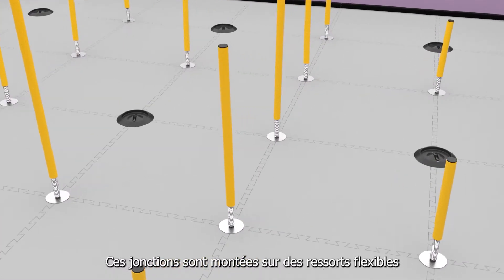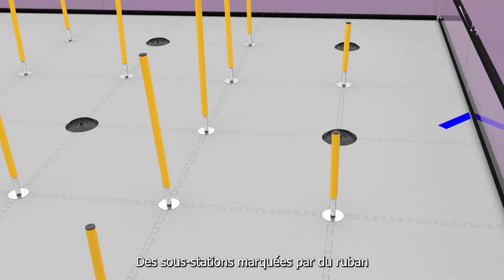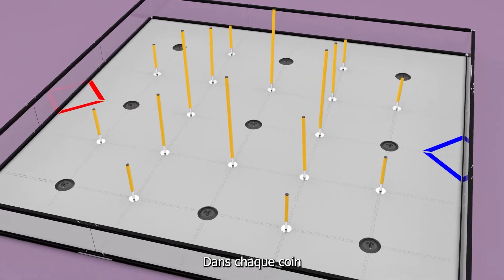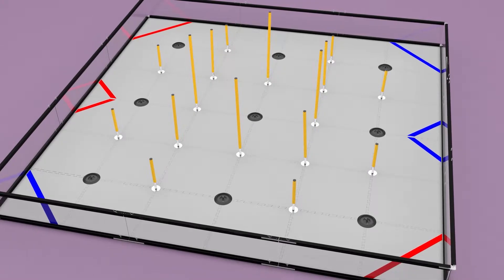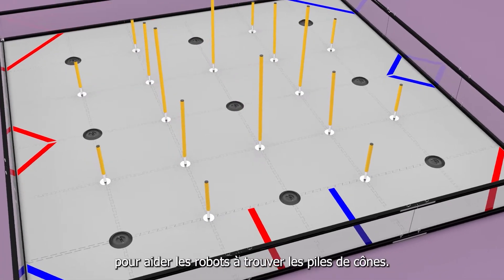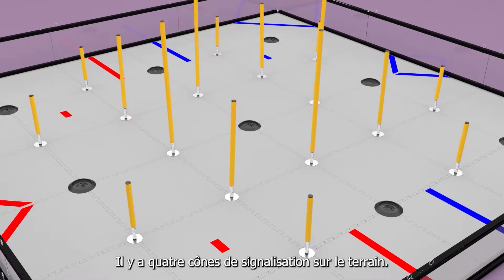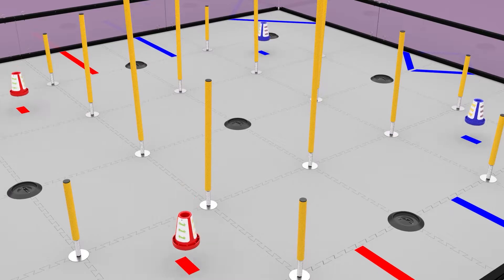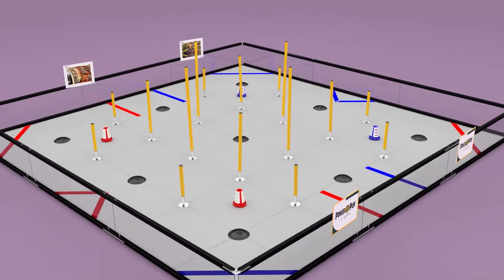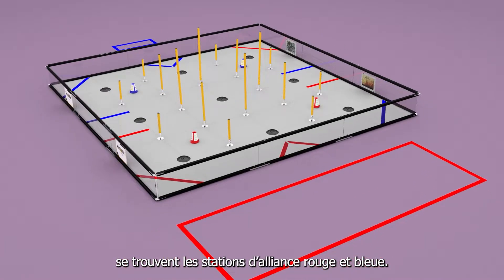These junctions are mounted on flexible springs and might not be perfectly vertical. Taped-off substations are centered on both sides. In each corner are taped-off terminals. In the front and back of the field are taped stripes to help robots find cone stacks. There are four signals placed on the field. Four unique navigation images are positioned on the field wall. Outside of the field are the red and blue alliance stations.